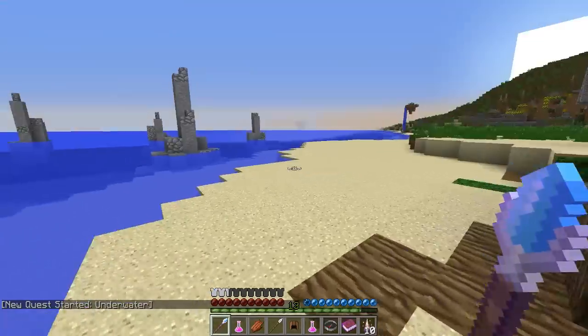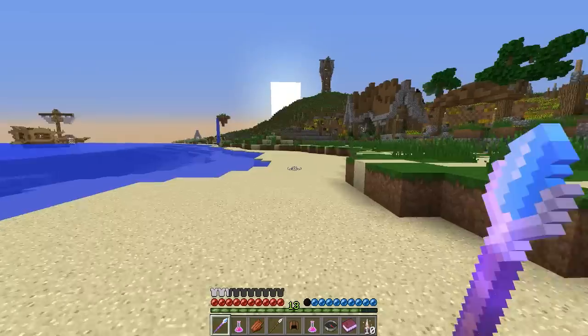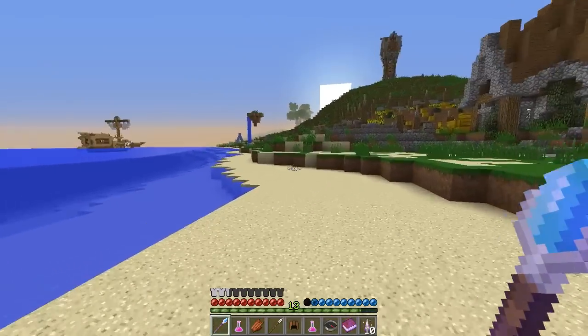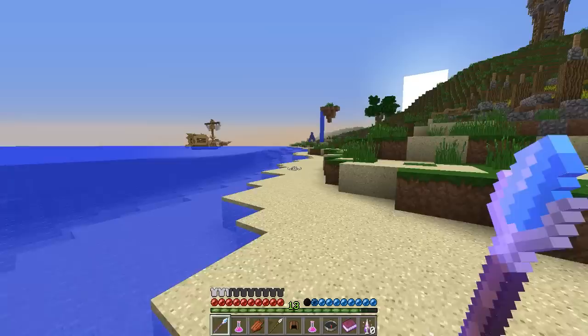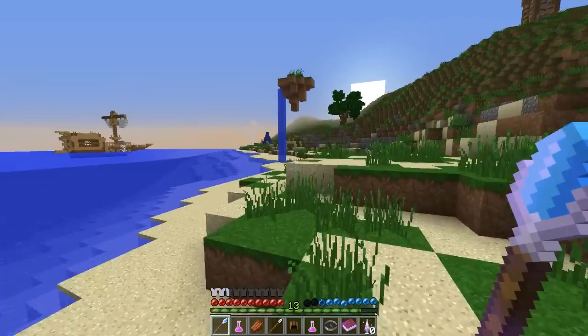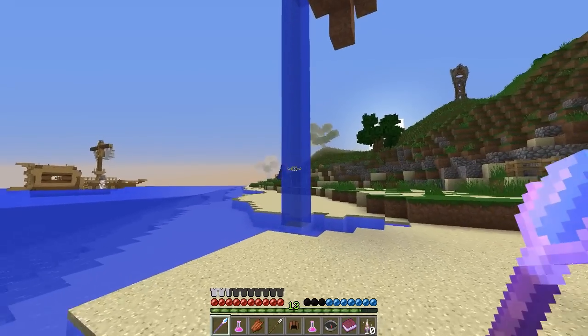I see a boat out in the distance, so let's go to the boat - if that's his boat. Is that a pirate ship? No, that's probably his boat. So let's head out there and see what we can do. Is this gonna be weird - why is that? You think there's something gonna be up here?